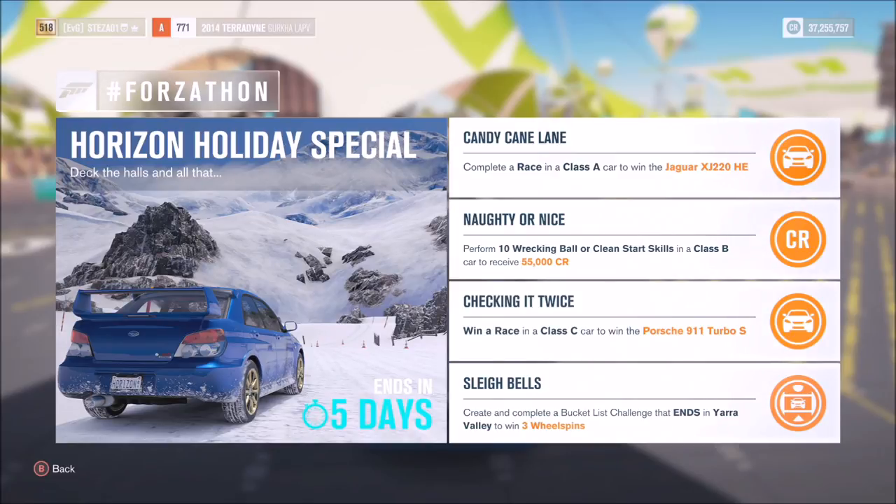The first challenge called Candy Cane Lane wants you to complete a race in a class A car to win the Jaguar XJ 220 Horizon Edition. Next, Naughty or Nice wants you to perform 10 wrecking ball or clean start skills in a B class car to receive 55,000 credits. Third, Checking It Twice wants you to win a race in a C class car to win the Porsche 911 Turbo S. And the final one, Slay Bells, wants you to create and complete a bucket list challenge that ends in Yarra Valley to win three wheel spins — all fairly easy challenges.